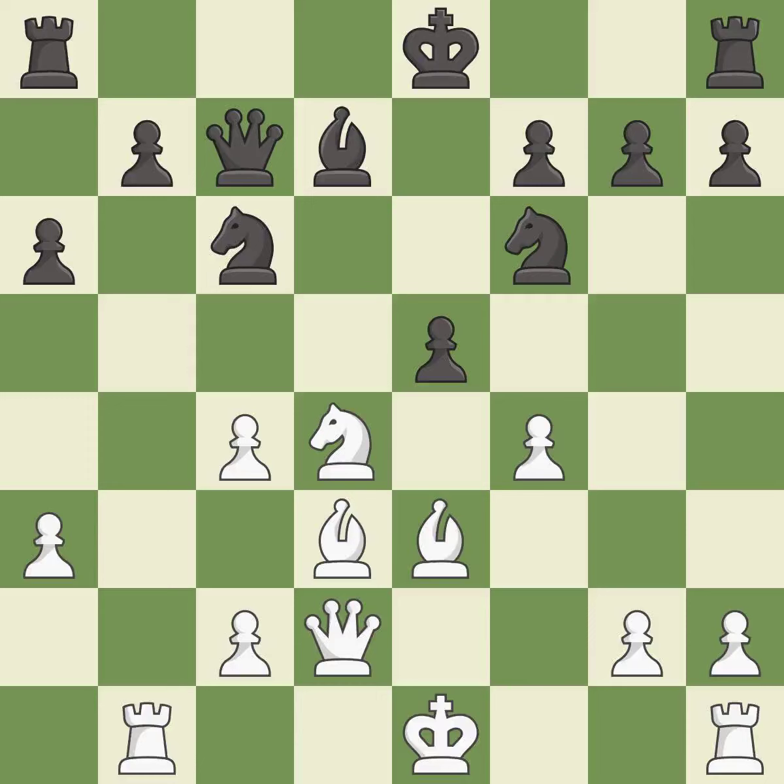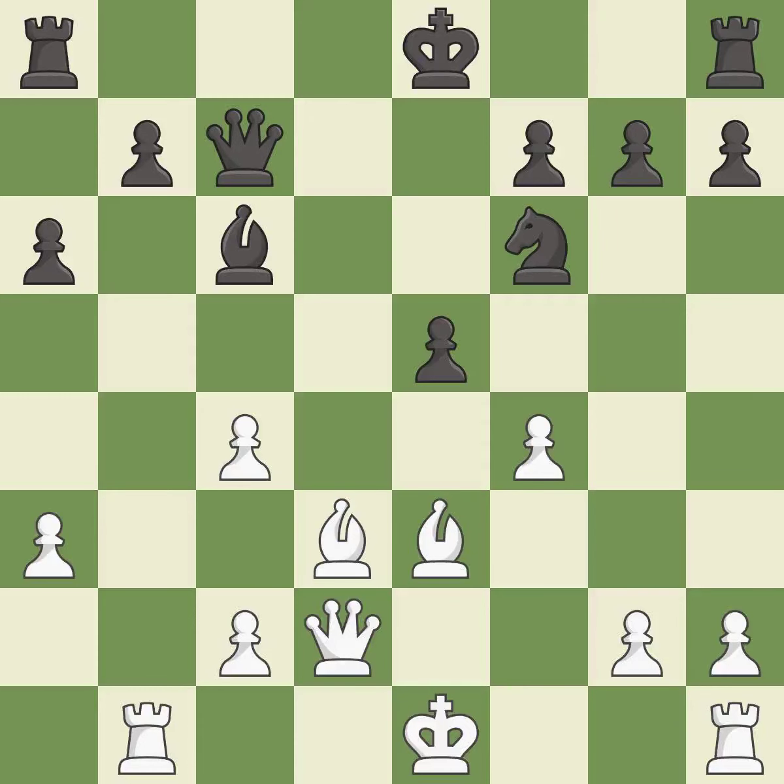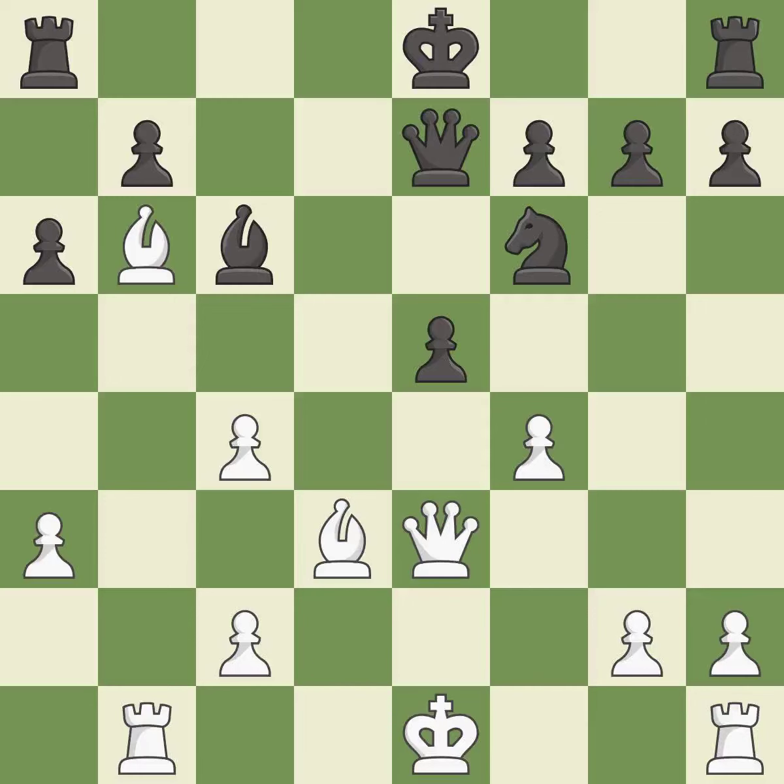That's fine — it is good. This maintains the balance in material with a good trade — it is best. Takes back — it is best. This wins time by threatening the queen and forcing it to move away — it is best. This move puts the queen on a safer square. This threatens to reveal a check — it is good. This ignores an opportunity to add a defender to a vulnerable pawn — it is an inaccuracy.